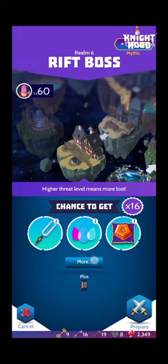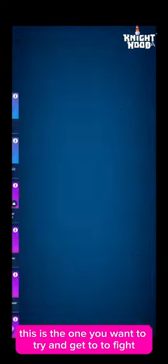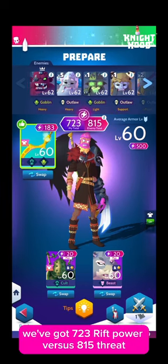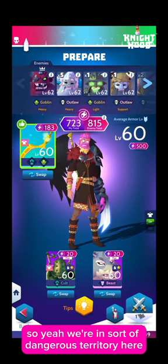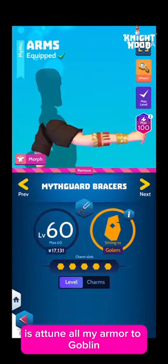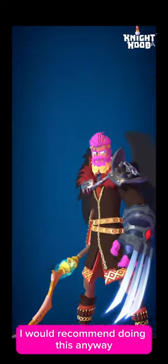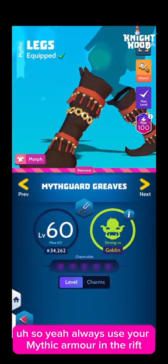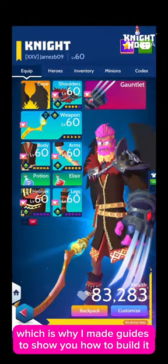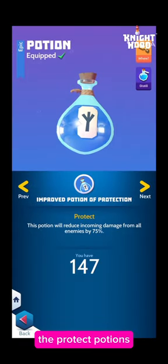If you haven't seen the build guides I made yet, highly recommend checking them out — I'll put links in the description. Now onto the second Breaker fight. This is the one on realm 6, this is the one with the hero charms, this is the one you want to try and get to. We've got 723 rift power versus 815 threat, so we're in dangerous territory about 100 under. The first thing I'm going to do is attune all my armor to goblin. I don't recommend taking off your mythic armor to fight these bosses — always use your mythic armor in the rift.